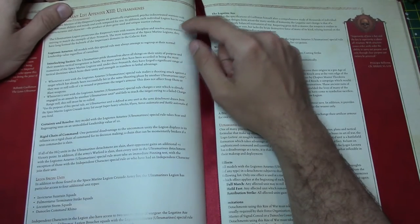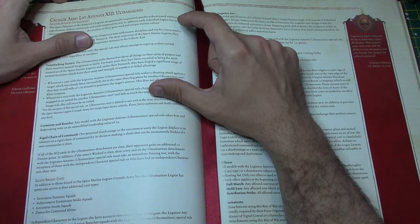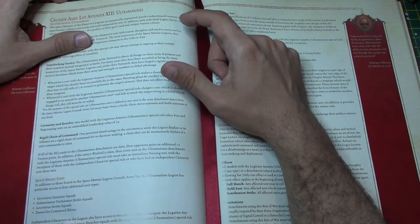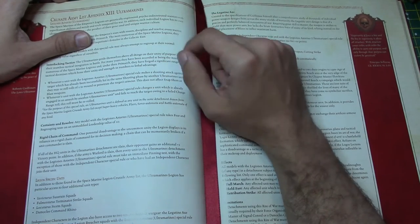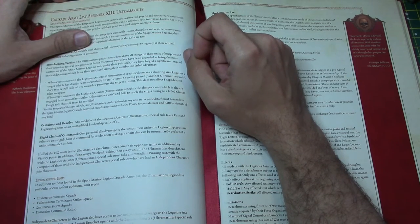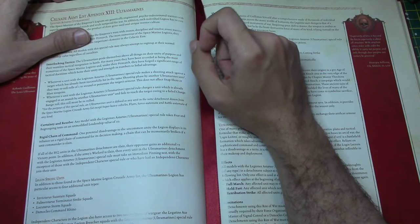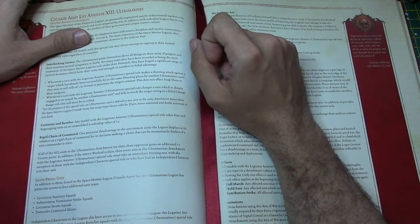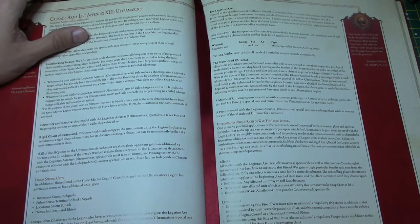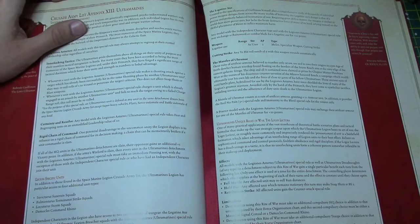Rigid Chain of Command: one potential disadvantage is its reliance on Rigid Chain of Command for decision making — a chain that can be momentarily broken if a unit commander is slain. If all the HQ units in the Ultramarines detachment are slain, their opponent gains an additional plus one victory point. In addition, if the army's warlord is slain, then every unit in the Ultramarines detachment with the Legionnaires of Astartes Ultramarines special rule must make an immediate pinning test, with the exception of those with the independent character special rule or who have had an independent character join their unit.